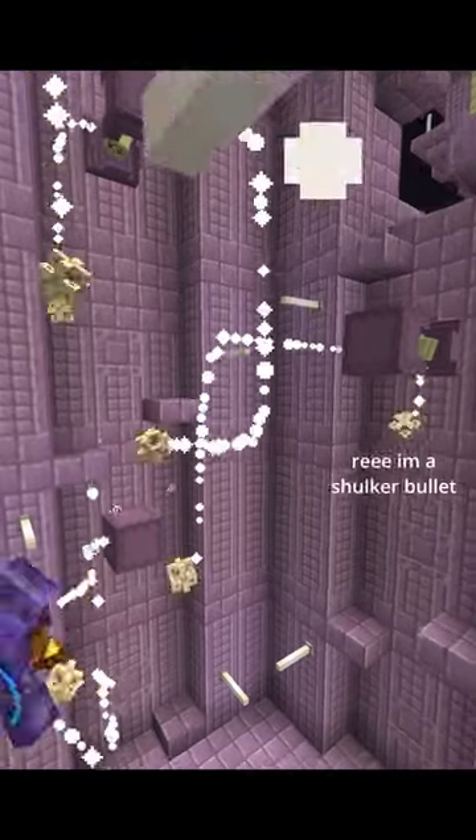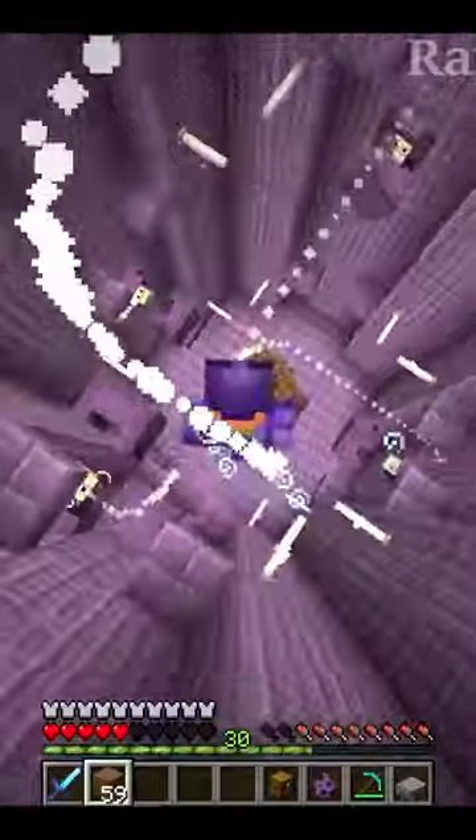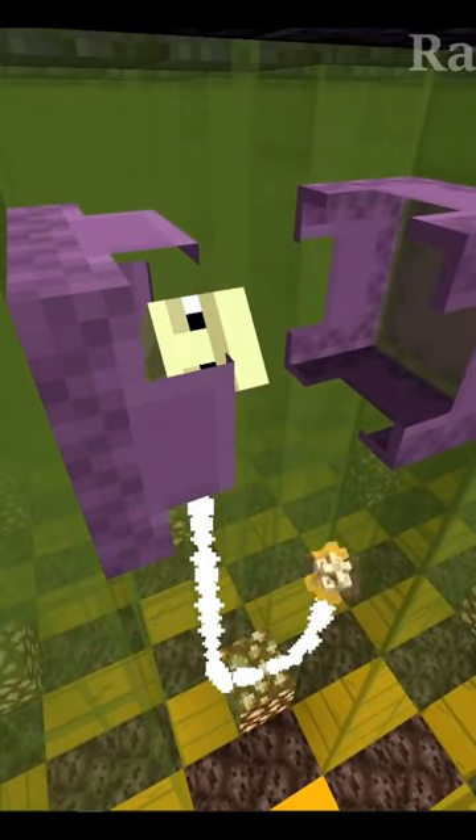If you've ever raided an end city, you'll know that the shulkers in the cylinder part here will shoot bullets all about, but will often hit other shulkers and cause them to split in two. And this is how the farm works. There's tons of small tubes — this way the bullets are forced to go up and down, and are more likely to hit an open shulker, which will cause it to split.